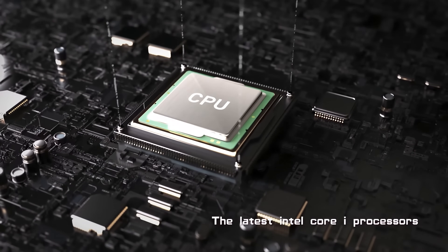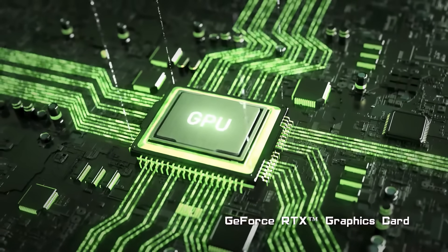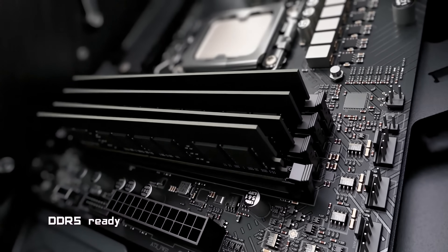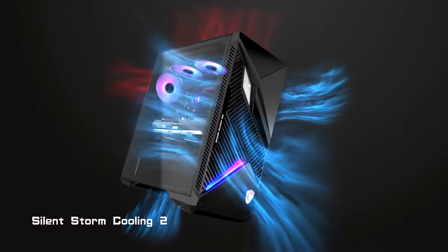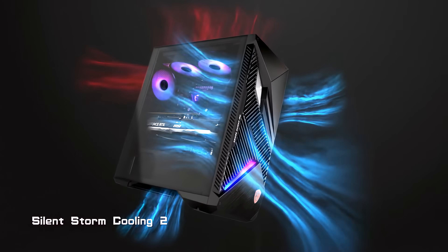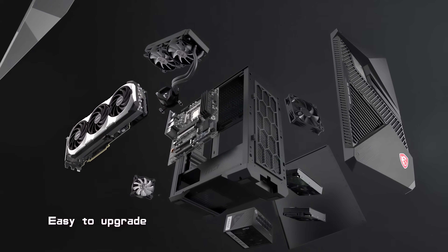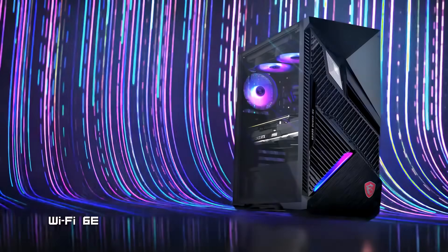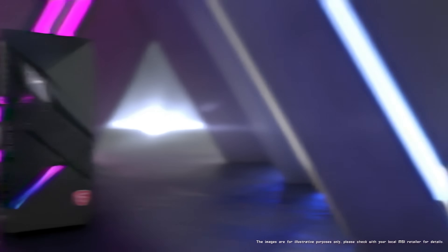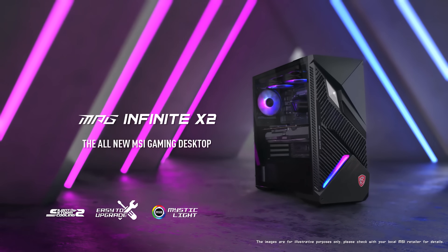The MSI MPG Infinite X2 PC features a powerful Intel Core processor, the latest RTX 40 Series graphics, and supports DDR5 memory up to 128 gigabytes, with advanced CPU cooling via MSI's own 240mm all-in-one cooler and system thermals handled by the Silent Storm Cooling 2 solution. Every major component is upgradeable with a tool-less design for easy access, a tempered side panel, and MSI Mystic Light RGB. Check the link in the video description for full details on the MSI MPG Infinite X2, the all-new MSI gaming desktop.